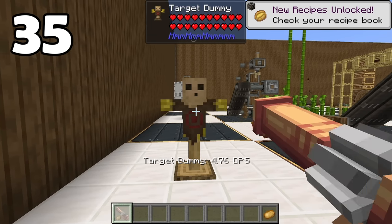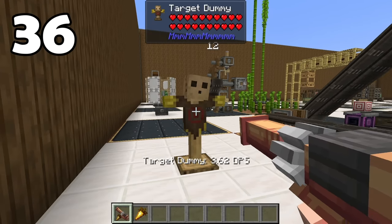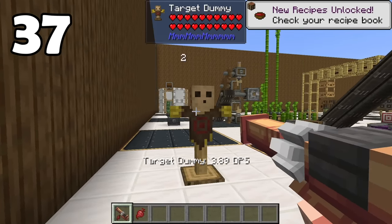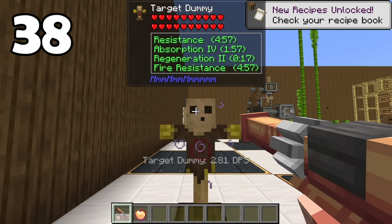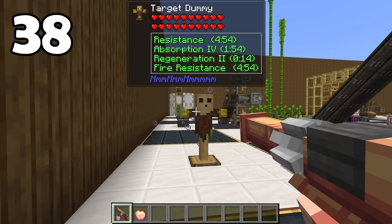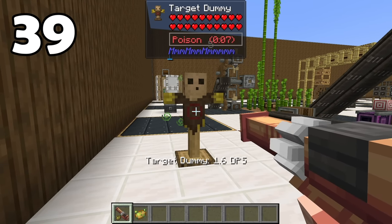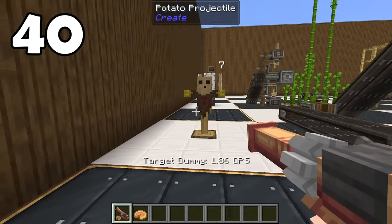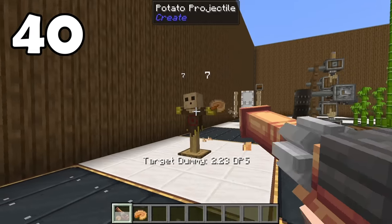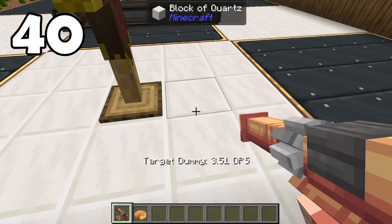The potato cannon is pretty useless in its own right, but it shoots more than potatoes — in fact, it shoots even more than just vegetables like its tooltip claims; it'll shoot fruits too. Golden carrots do the most amount of damage, with beetroot doing the absolute least. Golden apples or enchanted golden apples will actually give their potion effects to victims instead of dealing damage, but make the cooldown very long. Baked potatoes will set enemies on fire, poisonous potatoes will poison them, and most importantly, pies will splat on the enemy — it sticks to them and runs down them, like those old cartoons. It also comes with a special sound.